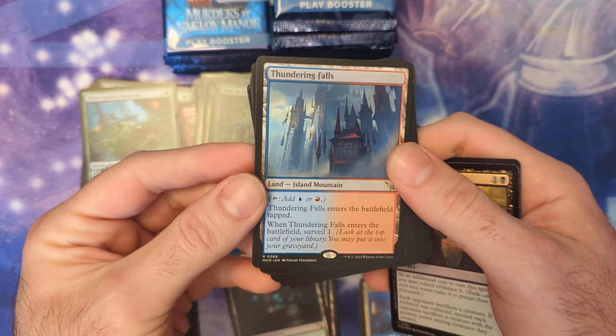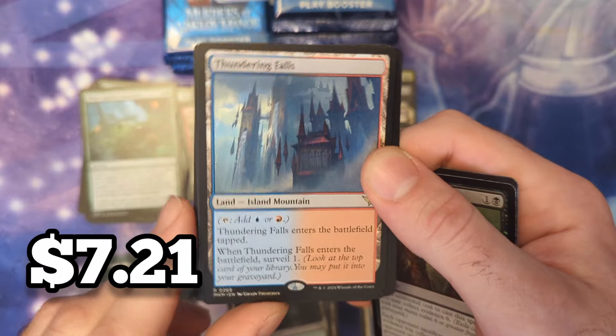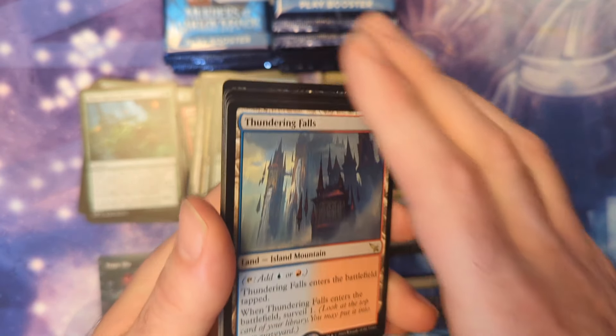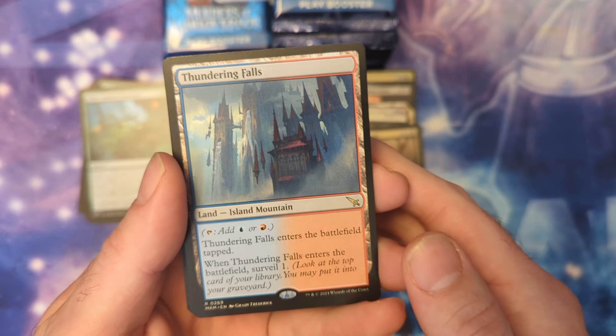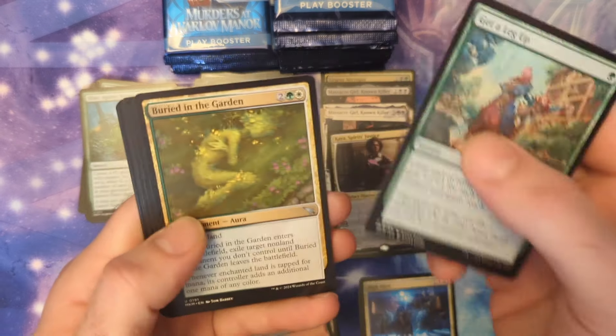Hiding in Plain Sight — oh man, and this one — you don't see a lot of the Thundering Falls. I pulled a decent amount of surveill lands at this point and this feels rare — I think I pulled like one or two of these total. You don't see a lot of them. Very nice.